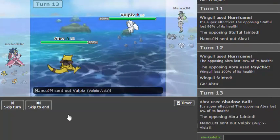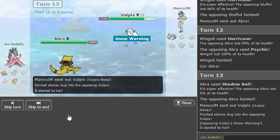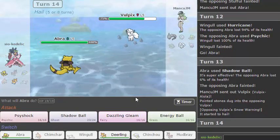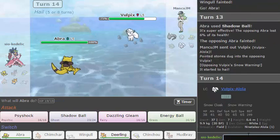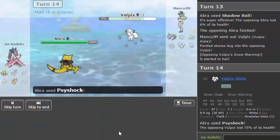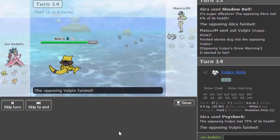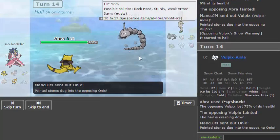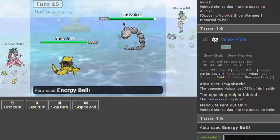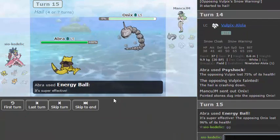I need to get this out of the way. Alolan Vulpix — your Defense is worse, you die. Cool. So it looks like Abra is going to clean up here because I have Energy Ball for this too, and rocks break Sturdy which is nice. Put out the GG because it was a GG. All right, let's grab another — pretty interesting team actually.